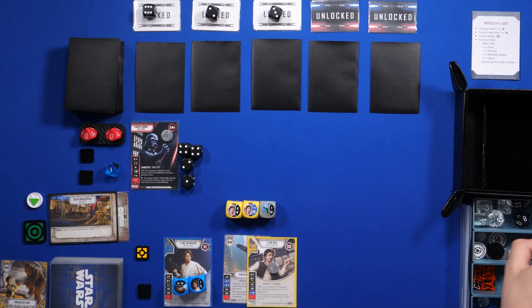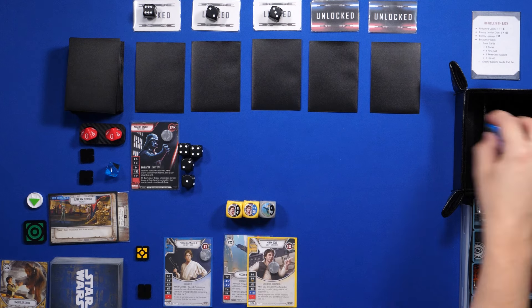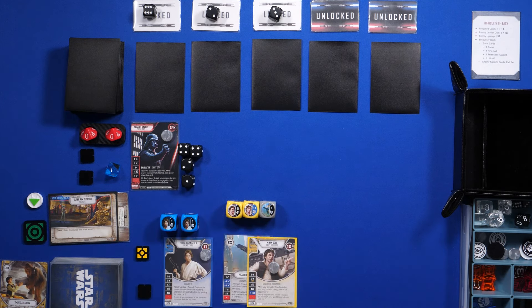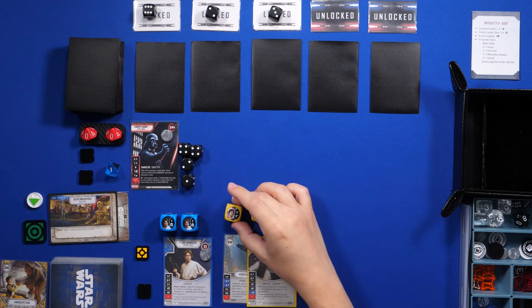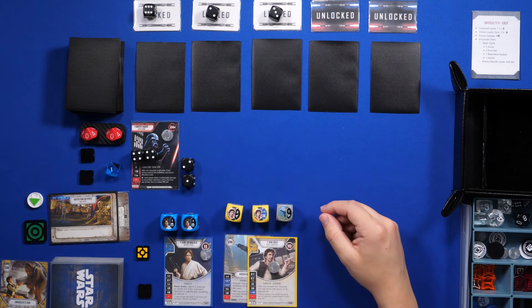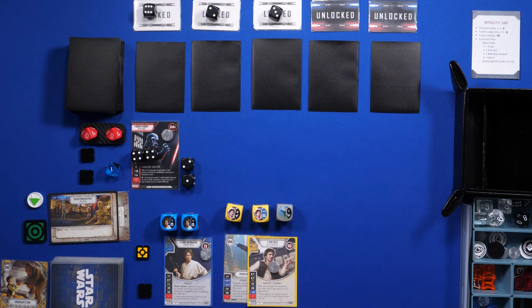Now my turn — I'll activate Luke and roll his dice. We got two shields, not bad. Now Vader will resolve his Force: each player deals two unblockable damage to one of their characters unless they turn one of their dice to a blank side, and I'm gonna have to repeat that twice.